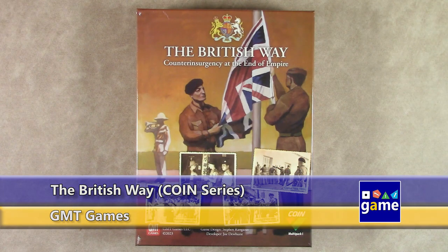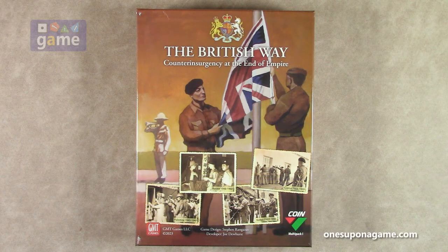Hi, welcome back to Once Upon a Game. I'm Kevin Kitchens. In this episode, we're doing an unboxing of The British Way: Counterinsurgency at the End of Empire. This is from GMT Games, designed by Stephen Rangazas.